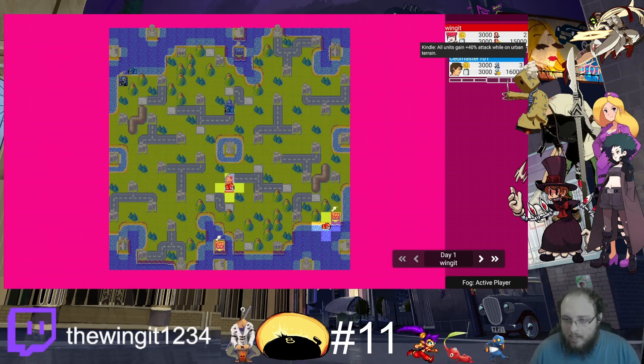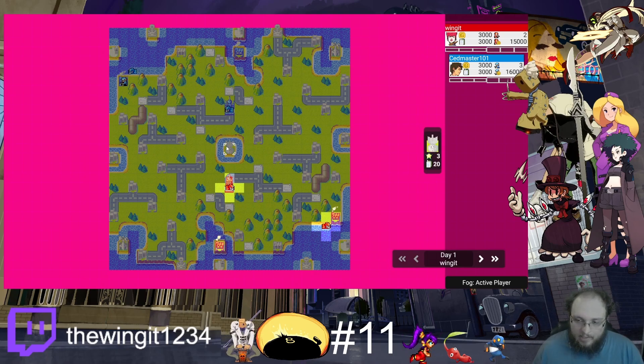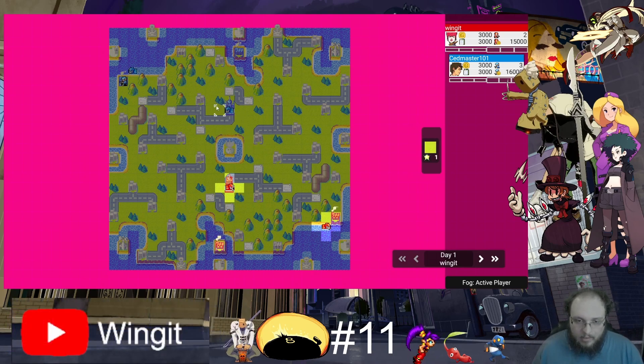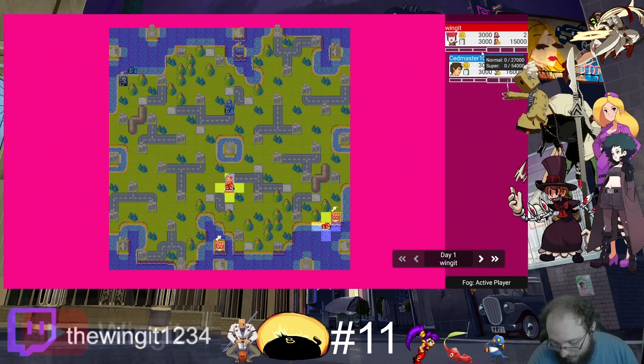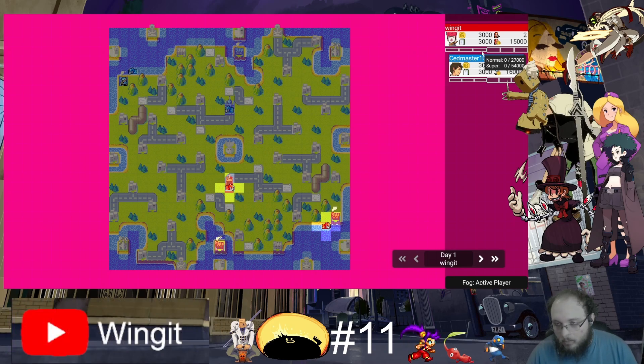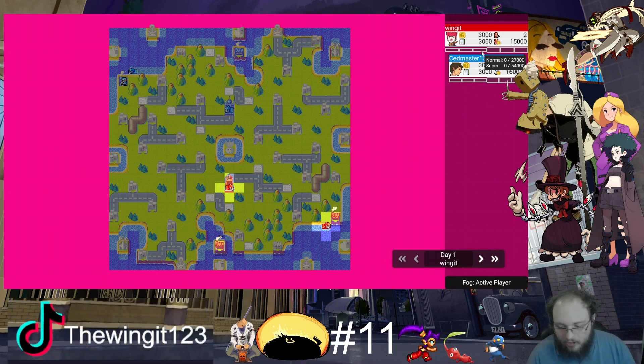Kindle's units all get a +40% attack on Urban Terrain. Urban Terrain counts as lab, cities, HQs, bases, harbors, airports - all that stuff. Her power, Urban Blight, will do three damage to everything sitting on Urban Terrain, which is terrible and annoying. Her super power is High Society - you get a good attack upgrade, and for each city you own, you get like +3% attack increase, which is pretty okay, but Urban Blight is just so much better.